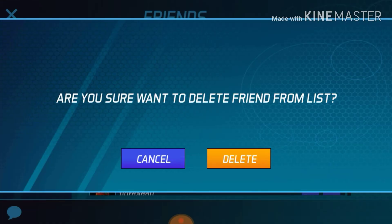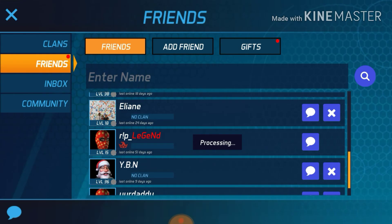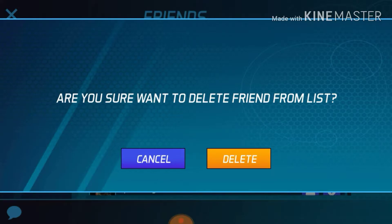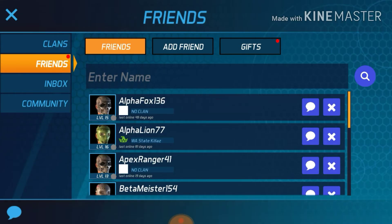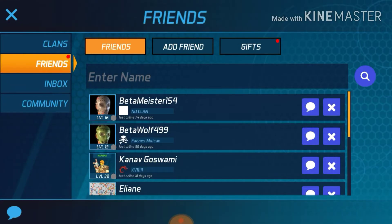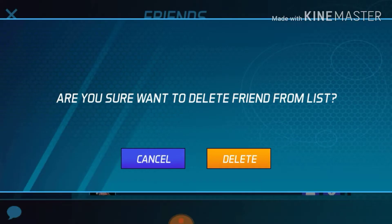This person hasn't been online for 51 days — click on delete. It asks: are you sure you want to delete your friend from the list? Just press Yes and that's all. Keep doing this for the friends who haven't been coming online. The more you delete, the more space you have to add some awesome new friends.